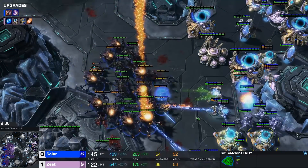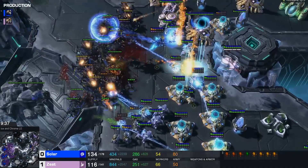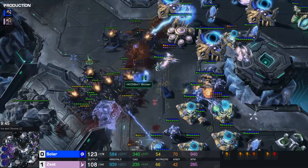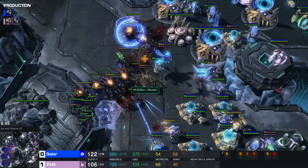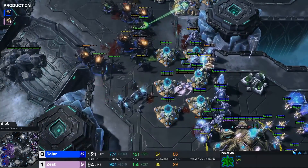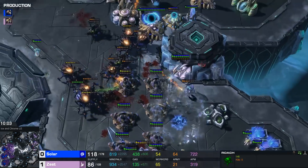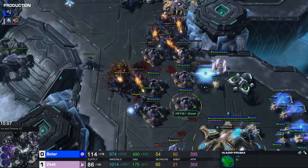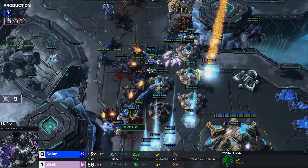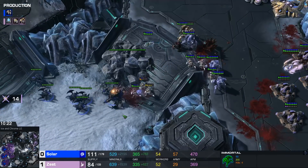The problem is no real upgrades, no damage upgrades. These Ravagers are so big in numbers at this point. There are six batteries, which in theory should be enough. Very, very tight defense here by Zest, who's getting another Immortal. Once the next nuclear battery is ready, I think Solar's going to be in a world of trouble. Batteries are getting depowered, Zest can't really repower them with that Prism. Immortals coming out — I think this is just going to be it. I don't think Zest can lose this game anymore.